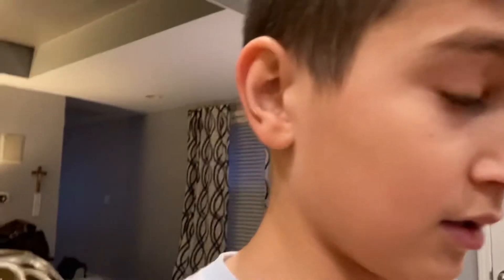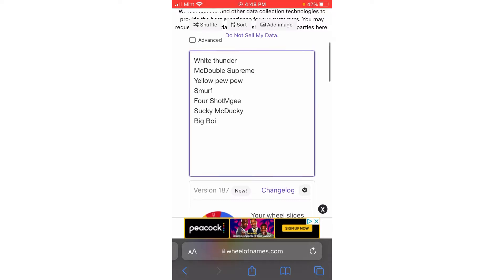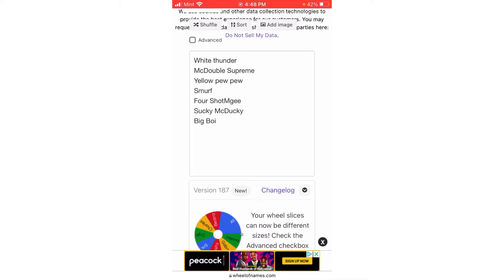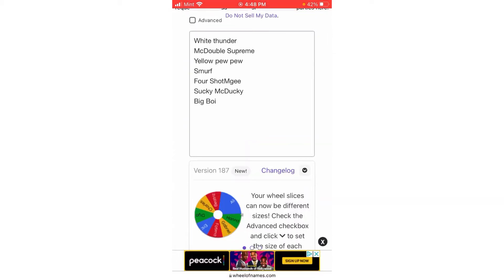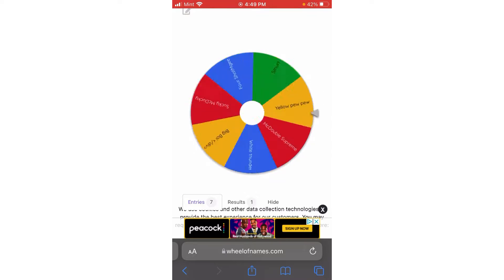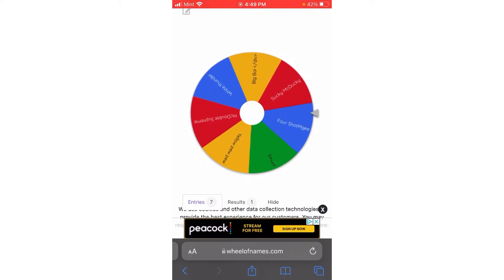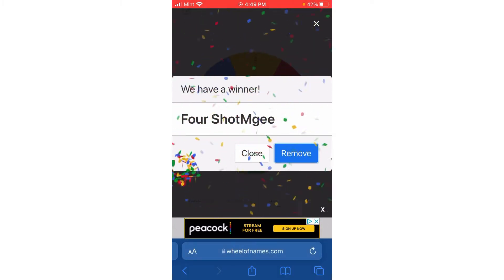Now I'm going to spin a wheel to see which gun I get. Gavin will go hide and I'll give him 30 seconds before I start seeking. Let's spin — three, two, one — and I got Four Shot McGee, which is like a pistol. Dang it. Now it's time for Gavin to go hide.